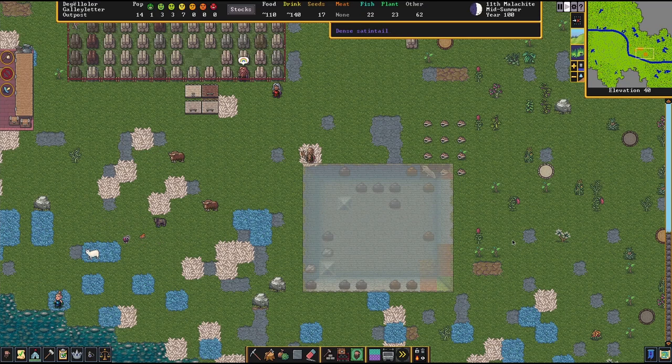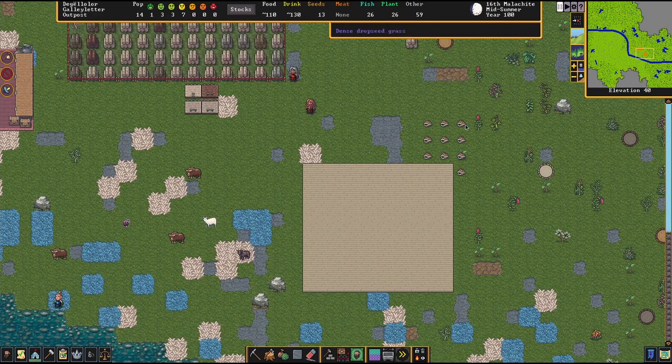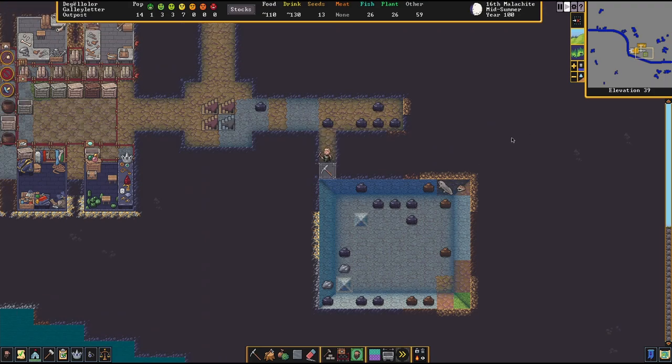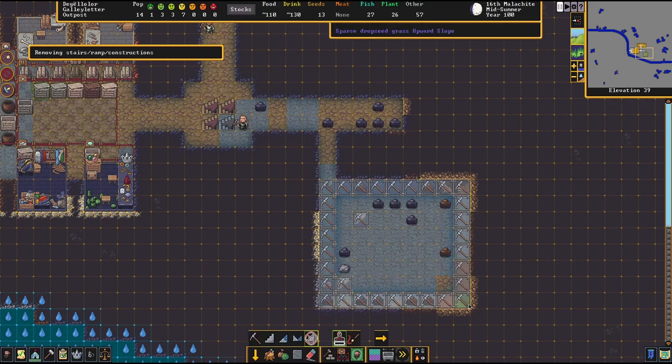Building a bridge this large takes quite some time, but there it is — done. Now we have this underground room totally sealed from the outside world. We can come in here and use the normal dig tool to dig a corridor connecting it to the rest of the fortress. Digging down with channeling usually leaves behind upward slopes, but you can easily remove them using the remove stairs and construction tool.